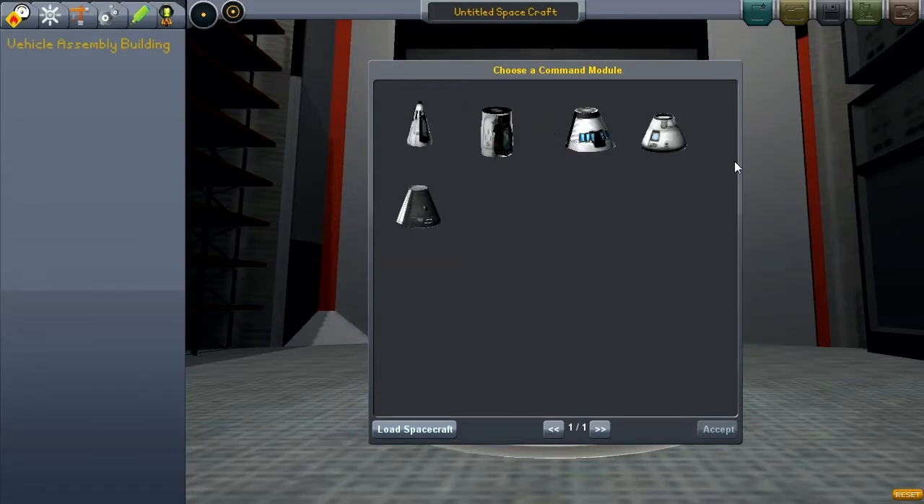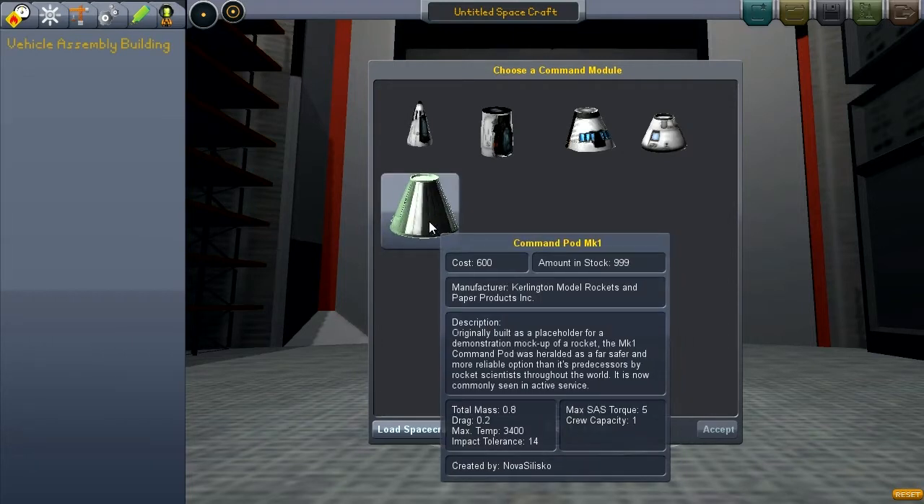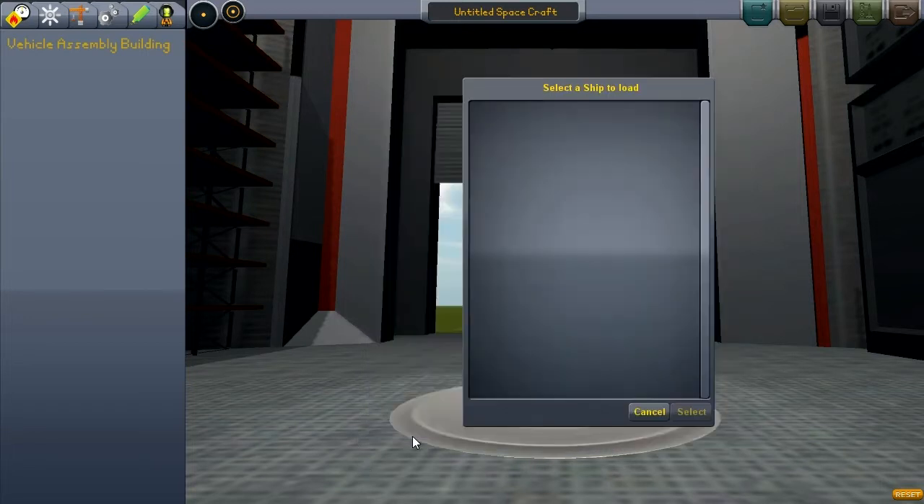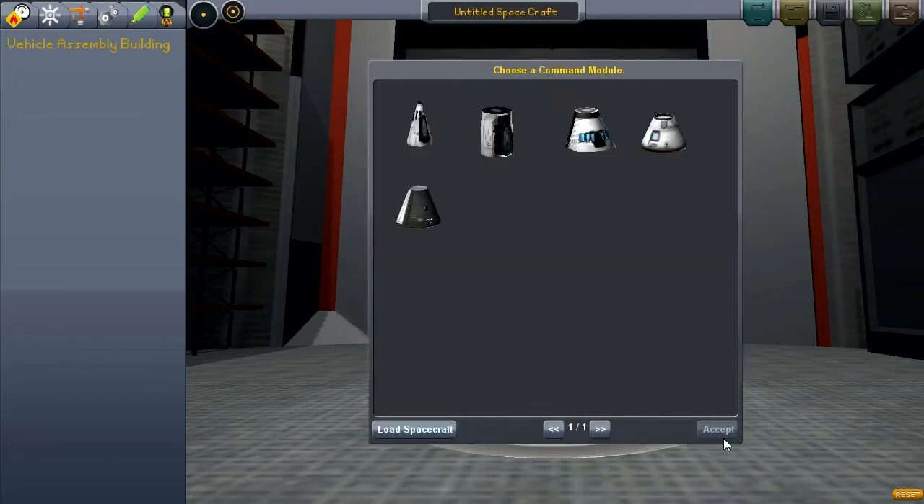We have more command modules to choose from. The original one doesn't seem to be there anymore — the one that was basically this size and could house three. This is a single Kerbal capsule. As for loading spacecraft, you'll note that I have no ships to load. I did try to import the craft files from 0.13, but the format has changed and I'm unable to import those files. That's alright, because as the tracking station would indicate, this version has something that one didn't: persistence. Which means there can be multiple flights in progress at a time, and I intend to take advantage of that.